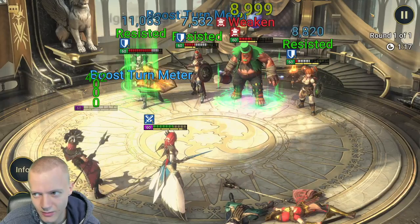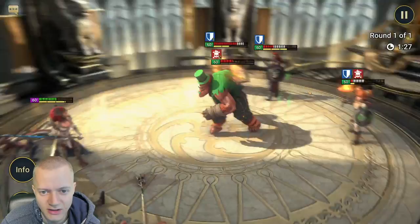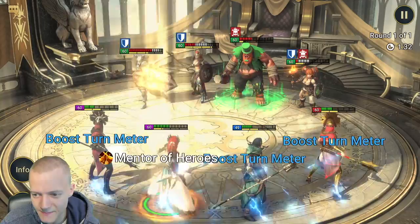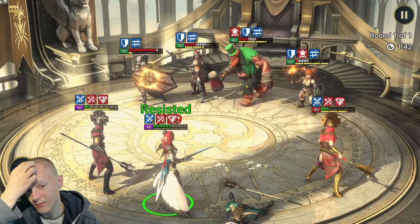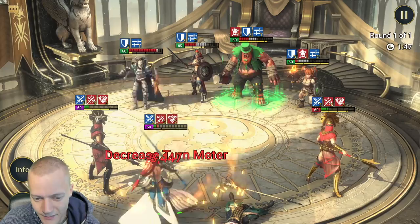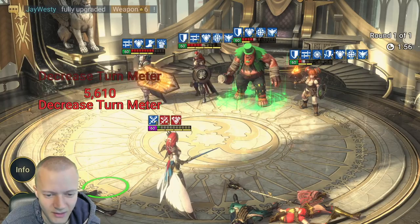They're resisting quite a bit. I'm not giving up yet — we'd like to decrease her turn meter and weaken her, but her turn meter was not decreased. I'm tanking somehow and it's my turn again. We probably can't win due to the ridiculous shields that Valkyrie gives. They're resisting because my Arbiter isn't speed built. I think this is going to be a loss, so let's just give up.